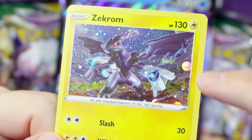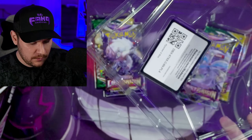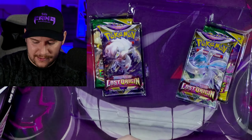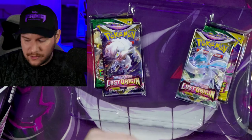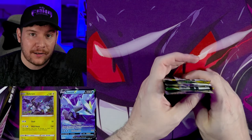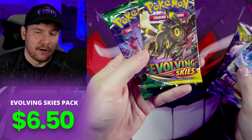Check out that Zekrom. Looks like we've got a little swirl hiding behind the wing right there. And we have our Curum Jumbo card and then we have the Curum V, which is not a Blackstar promo. I just want to point out that neither of these is actually a Blackstar promo in this box. You do get both of those cards if you scan this code right here. And we have our four packs. Only four packs for $20. We have two Lost Origin and two Evolving Skies.